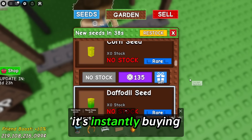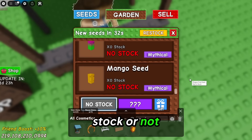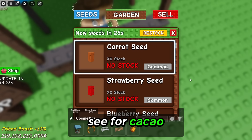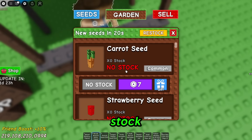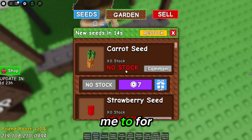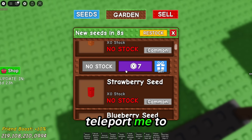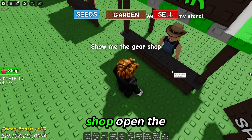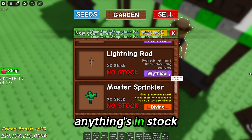It is buying the carrot seeds — it just instantly bought them. It's instantly buying everything — instantly bought the tomato seed. It does detect if something's in stock or not in stock, and if something is in stock it'll just straight up buy it. It went all the way through everything, realized nothing else is in stock, and now it's going to teleport me to the gear shop. It did teleport me to the gear shop — it's still working and checking if anything's in stock.